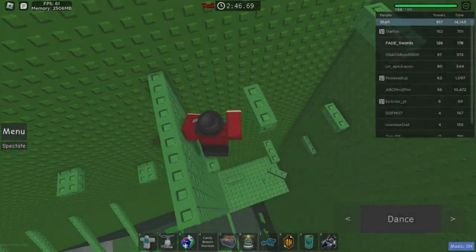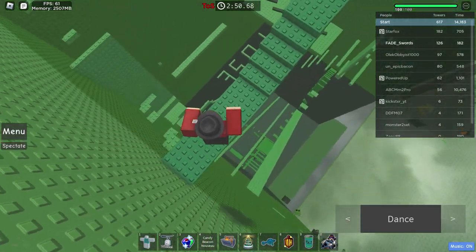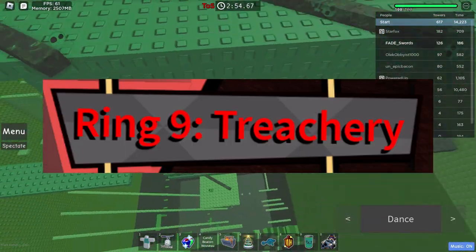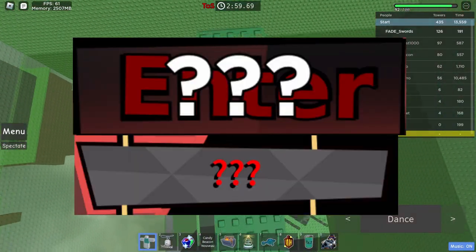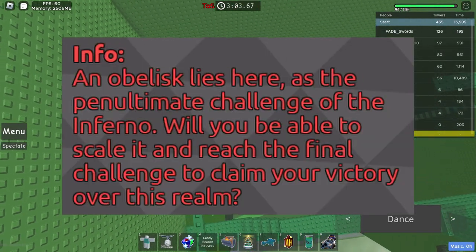The Jato Obelisk — a monster of Roblox zombies. Let's say you're a new player browsing through World 1, called the Great Inferno, and you pass through Ring 9 and see something mysterious, almost like a neon tower, which looks very intense. On the left you see a bunch of question marks, and the info tells you that the Jato Obelisk lies here.